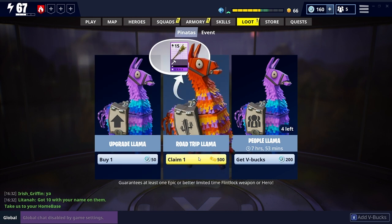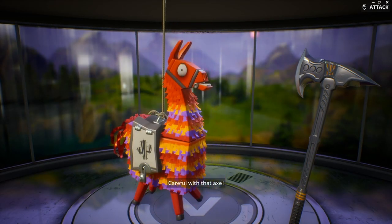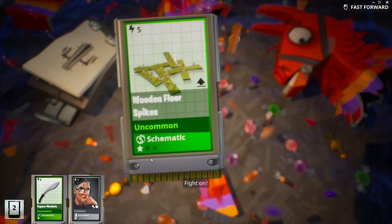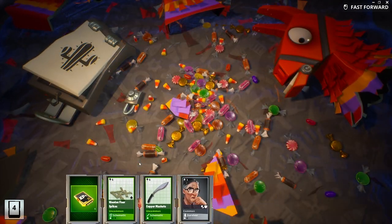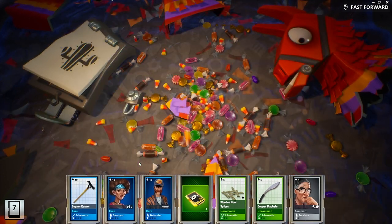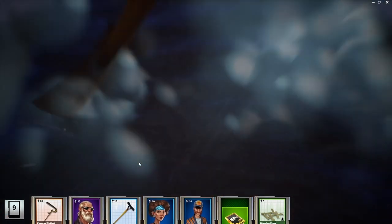Just as a tiny bit extra — I've got one Road Trip Llama to open. It used to get better when I do this on camera! It might be nothing, it might be something. A lot of trash to start with, a rare defender, another rare survivor, and an epic survivor — I'll take it. The copper fishing hook too.